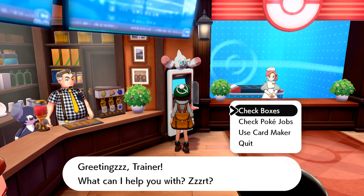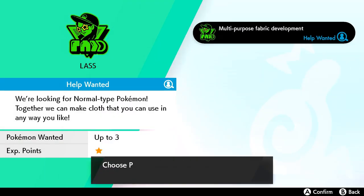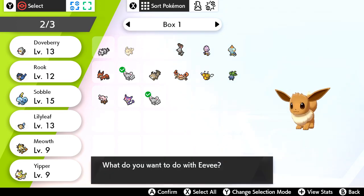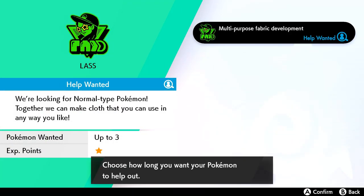Alright, let's go ahead and check Pokejobs — that's adorable and fun, we'll get some experience points from this. So you work with your Pokemon to be able to feed everybody. Cinnamon, Mint, and Eevee will go off. There we go — we'll send them to the job site.